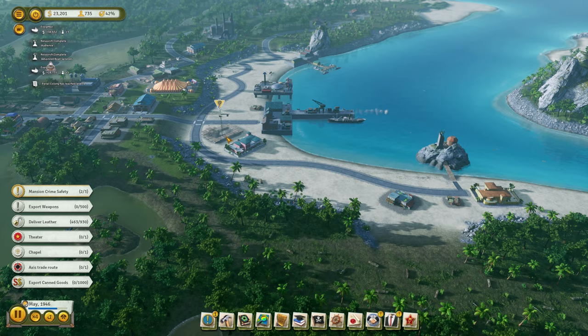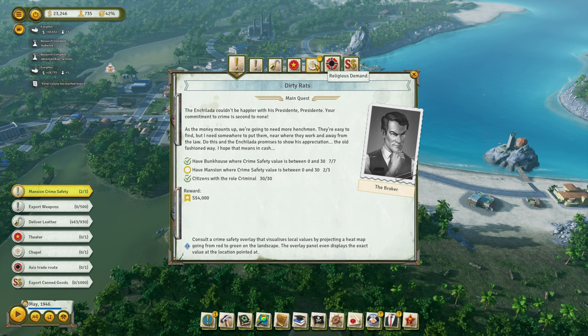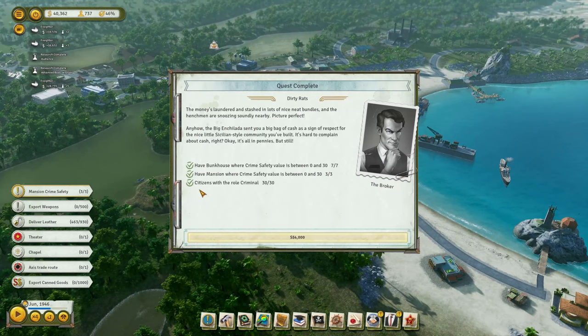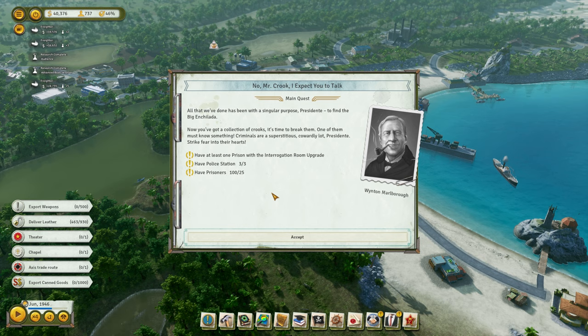I'm not sure how far we are in this mission. That's going to give me some money to my Swiss bank. I sometimes wonder about your final confession, Presidente. Got a chapel on its way. All that we've done has been with a singular purpose, Presidente — to find the big enchilada.